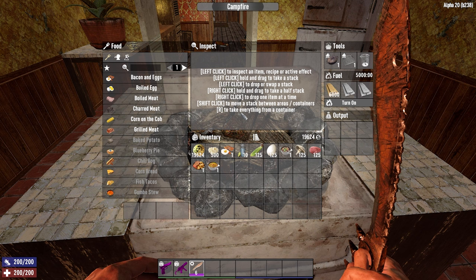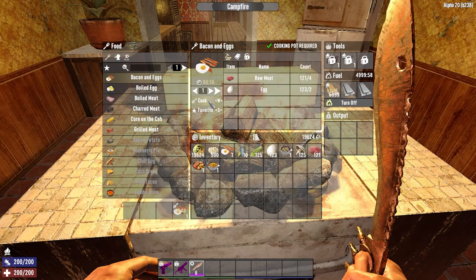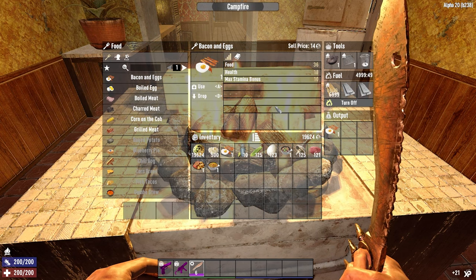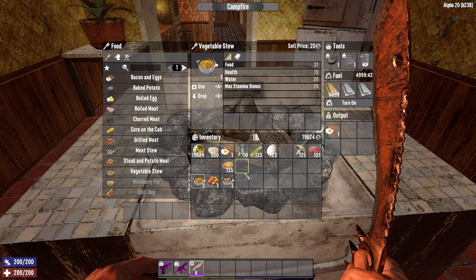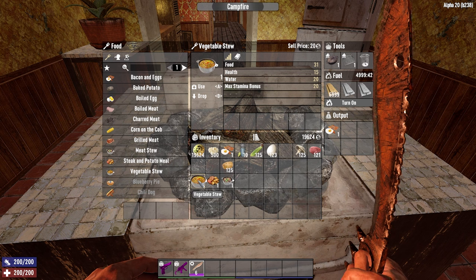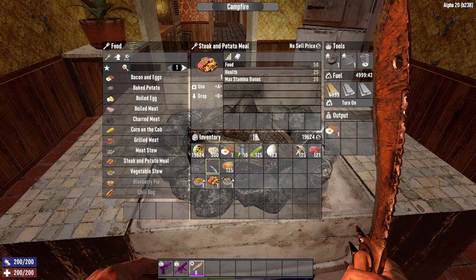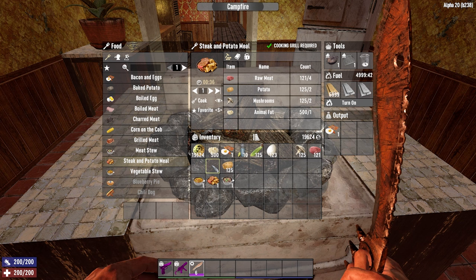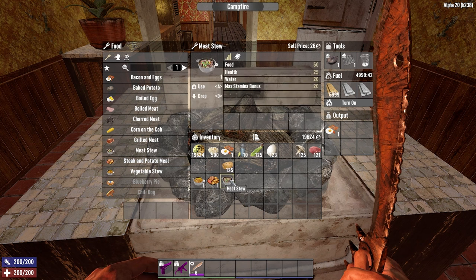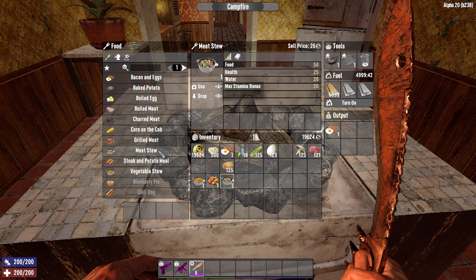Here are the foods I recommend making. For early game, bacon and eggs are very easy to make — though they have a heavy reliance on finding eggs. Meat shouldn't be a problem given how many animals are around. Each bacon and eggs gives you 36 food. For mid-tier, vegetable stew gives you 31 food and is a good option if you can't find animals — it costs potato, corn, mushroom, and water. Steak and potatoes gives 50 food using raw meat, potatoes, mushrooms, and animal fat with no water needed. Meat stew also gives 50 food plus 20 water, and costs meat, potato, corn, animal fat, and water.